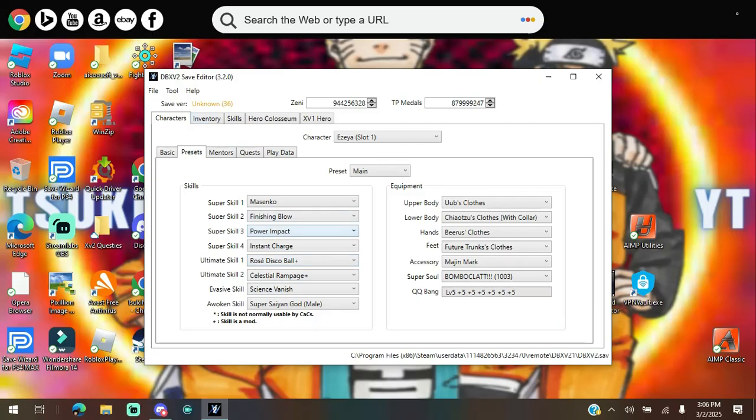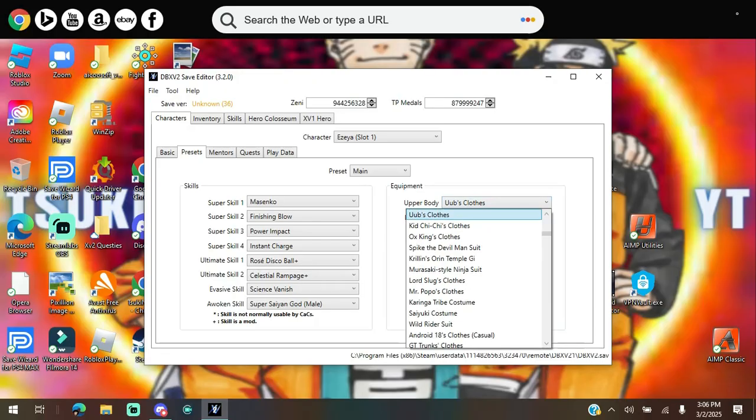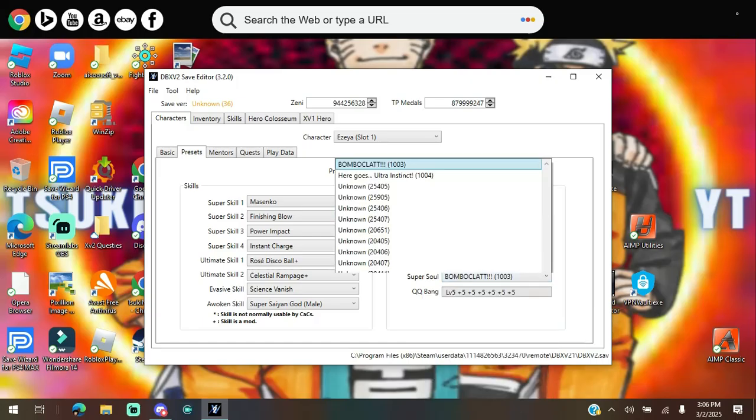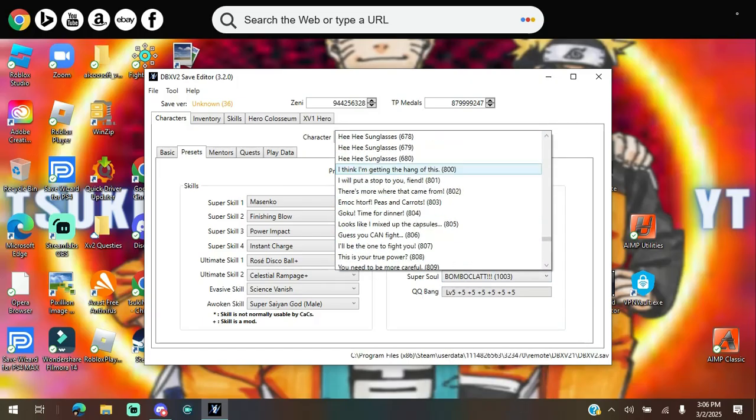If a skill is a mod and just has the plus symbol, you can literally go to the skill shop in the game and buy it — we'll get to that later. Over here you have the clothes and accessories. Certain clothes and accessories are not for CACs. I have my modded super soul here so you guys can choose whichever super soul you want.